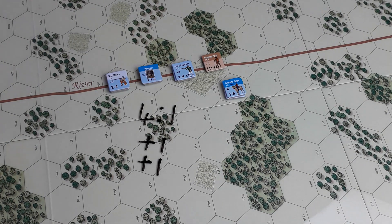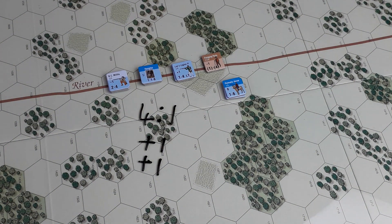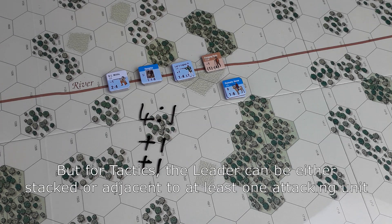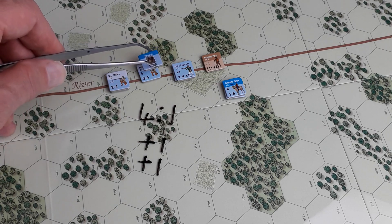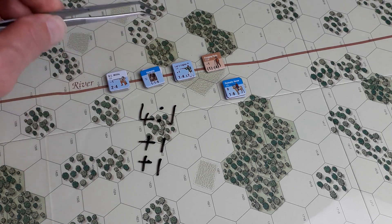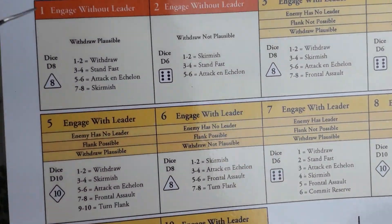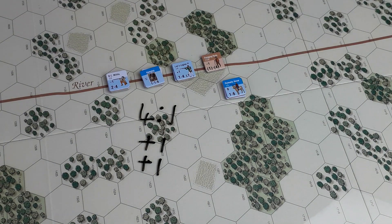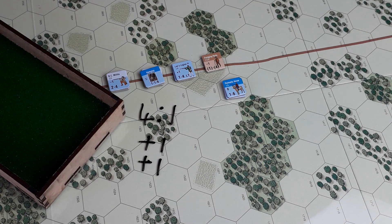We look down the defender's benefits and they don't get anything at all. The last thing we do is the old tactics, using the tactics sheet. We do it for the Americans first: engaging without a leader — well, Hampton is there. Is withdraw plausible? Yes — they can withdraw here or into the woods. So it says use table one, which calls for a D8. Let's throw.